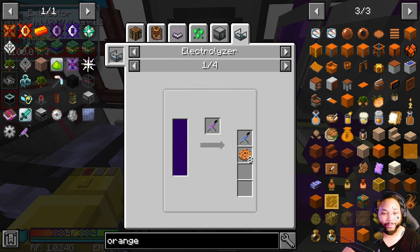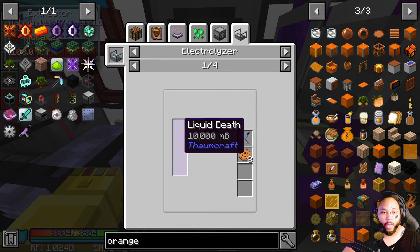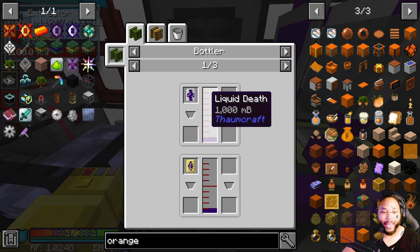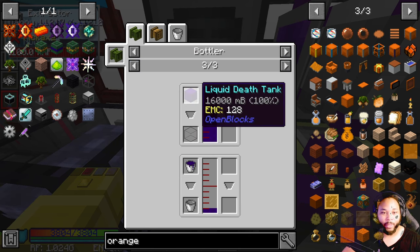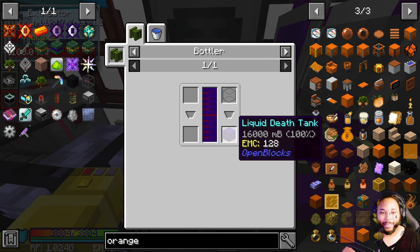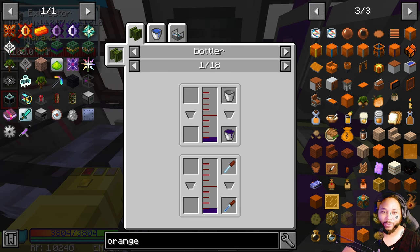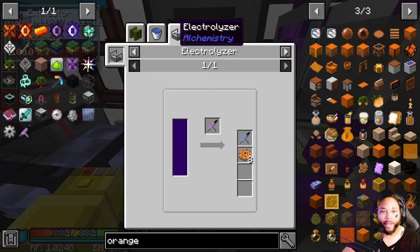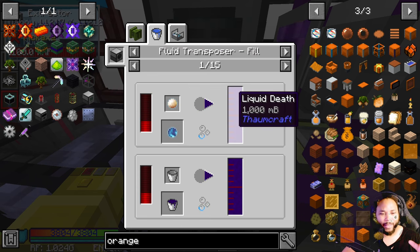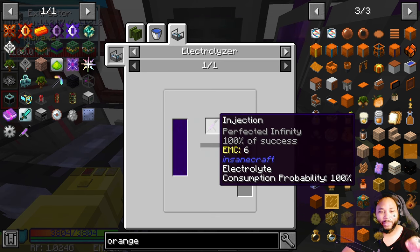I could have done it a little bit differently. I could turn this into infused infinity if I wanted to, but I need liquid death, and that's from Thaumcraft — and I'm not a Thaumcrafter by any stretch of the imagination. In order to get liquid death I would need to actually get it, and I have no idea how to do that. I'll have to reach out to DJ Dad for that one. But I finally got what I needed — the perfected infinity.